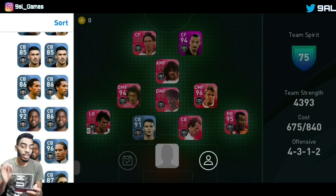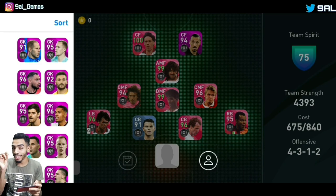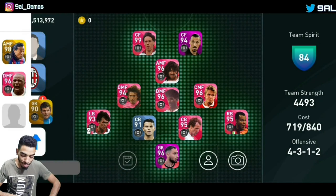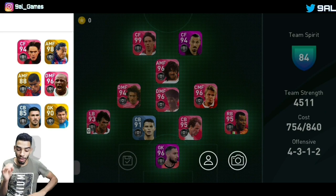Moving to the goalkeeper position — I'm going to use a present player, one of the best goalkeepers in the game. We have a feature card of him at 96, max level: Donnarumma. Big boy Donnarumma has to be in the all-time best AC Milan. I also have another goalkeeper who played one or two years at AC Milan — it's big boy Toldo. Toldo also played for AC Milan so we put him there.